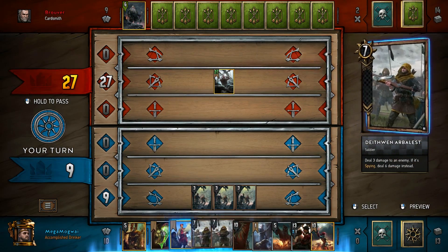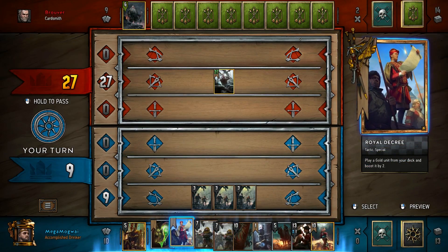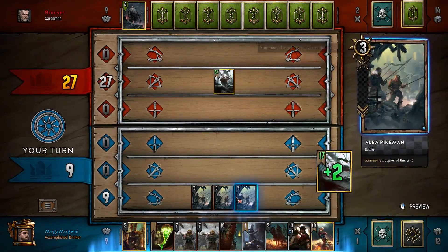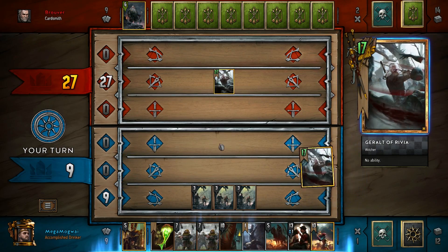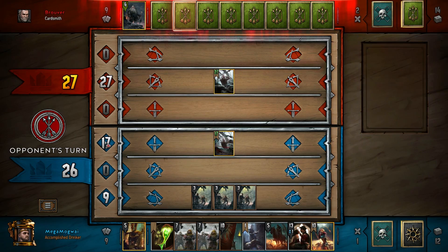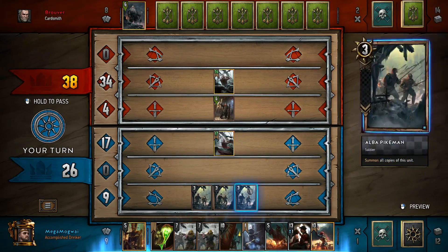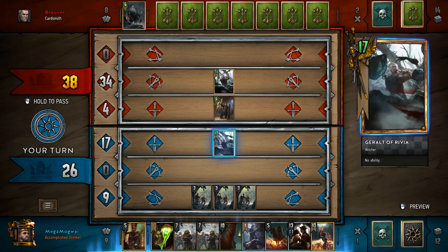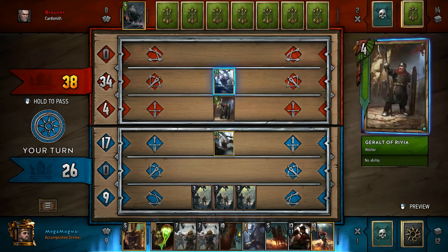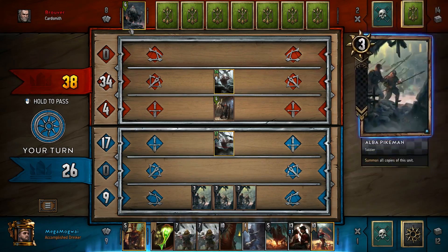What we're going to do is quite simply go for Royal Decree into our own Geralt. We're going to stack this in the melee row so we're not vulnerable to Geralt: Igni, which is a well-known gold card that can hit rows that are 25 strength or higher. We want to put Geralt of Rivia in a different row than these three cards so he's alone in the melee row and not vulnerable to that kind of removal.